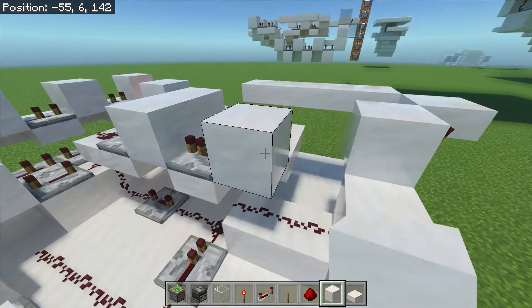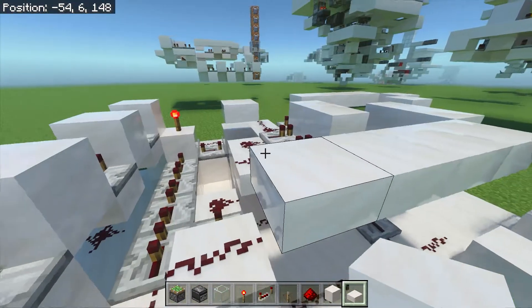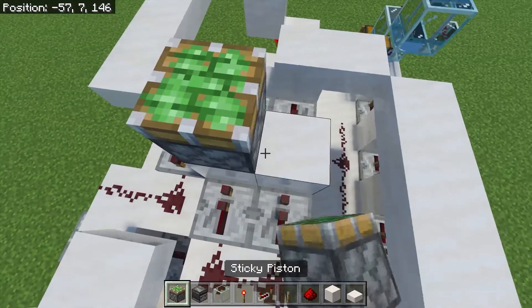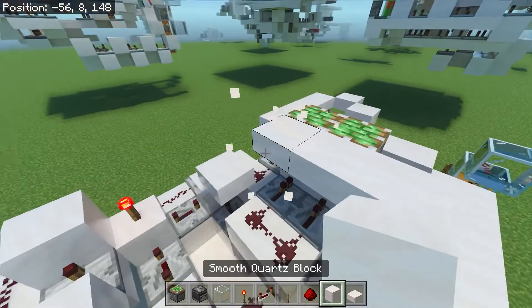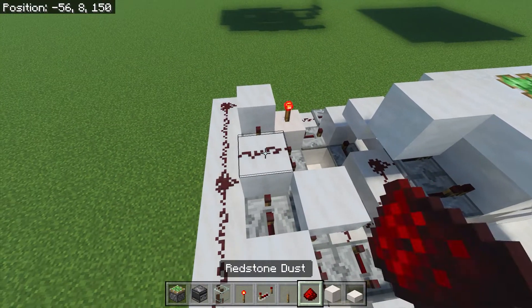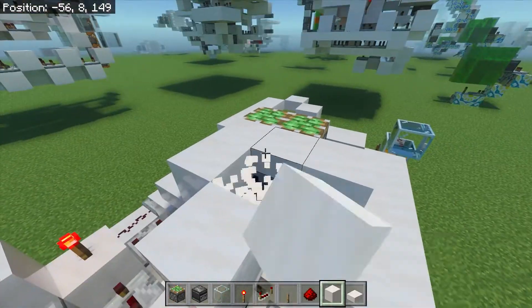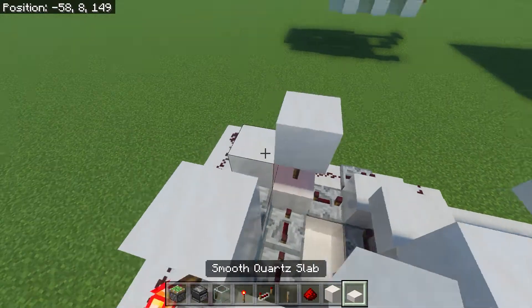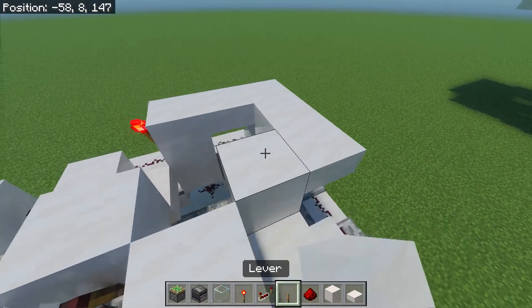Now place a block here, along with some slabs over here. Now add a slab over here. Now you're going to put 2 sticky pistons here, with 3 slabs on this side, and a block here. Also place a redstone torch on the side of the block here. Redstone dust next to it, and a block here, and a torch on the other side here. Now place a block on here, and slabs all around this. Now place a block here and some slabs over here.